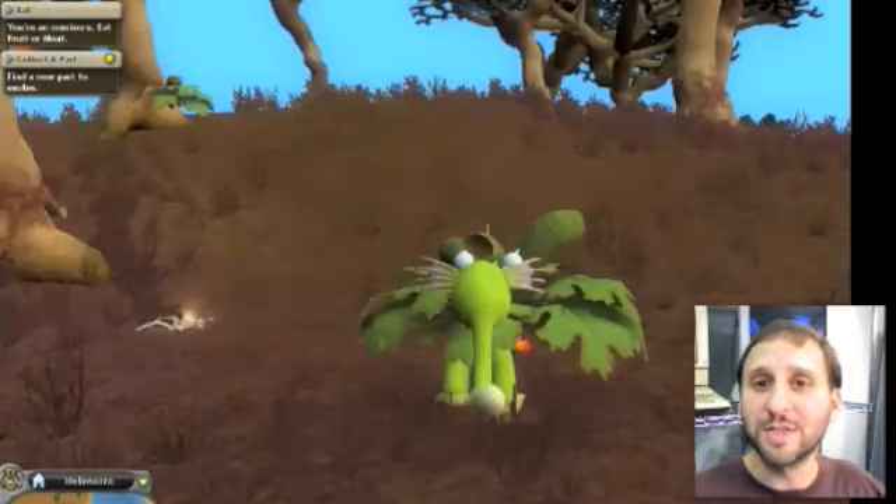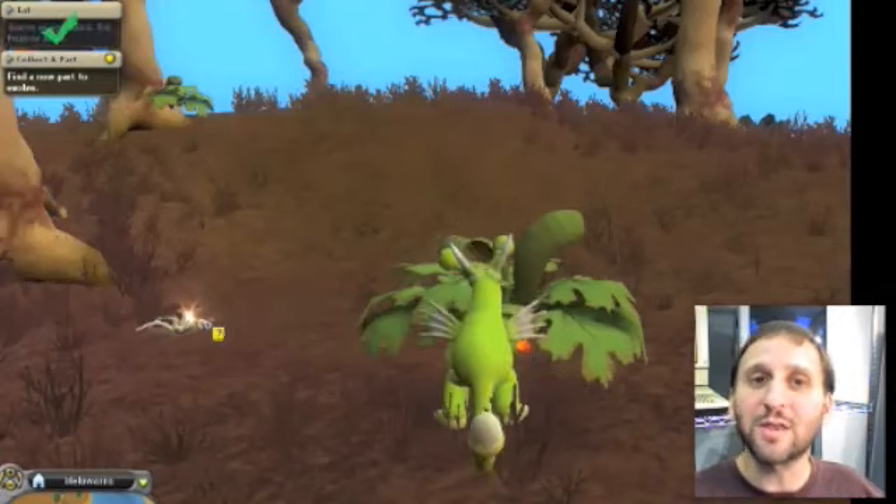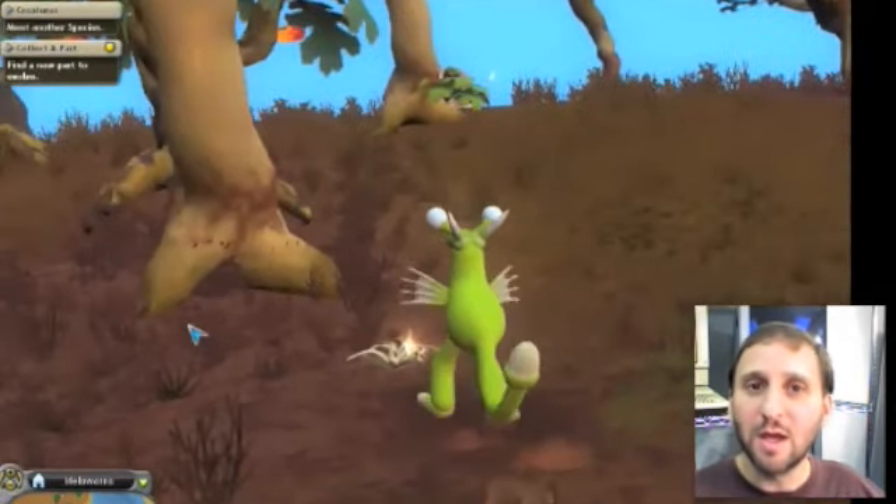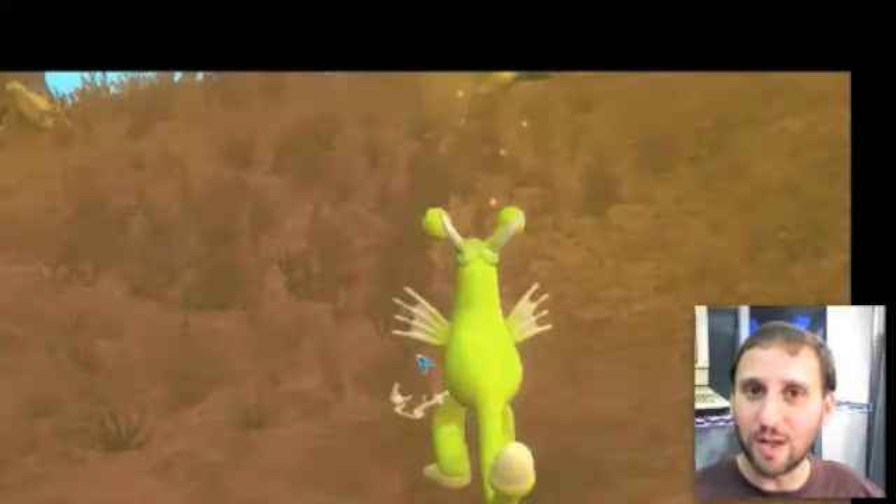The second stage moves your creation onto land. This part plays like a 3D platform game. You run around the landscape and eat plants or other animals. You can make friends or just kill anything that gets in your way.